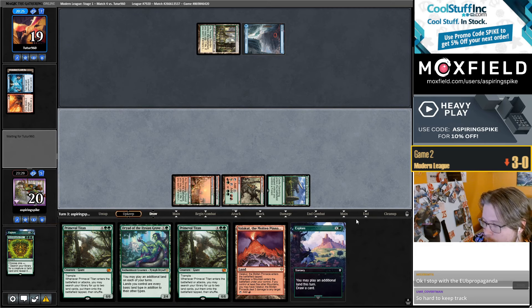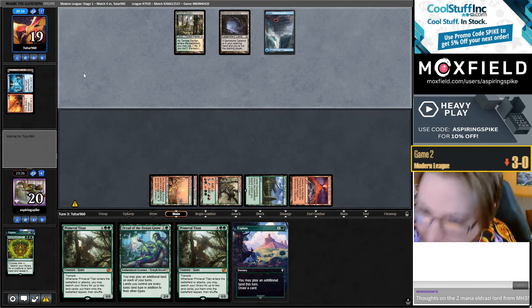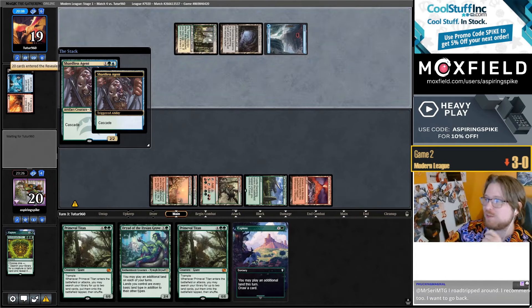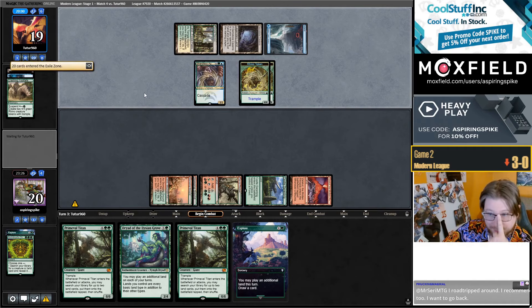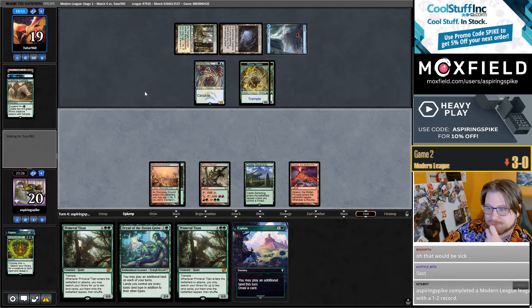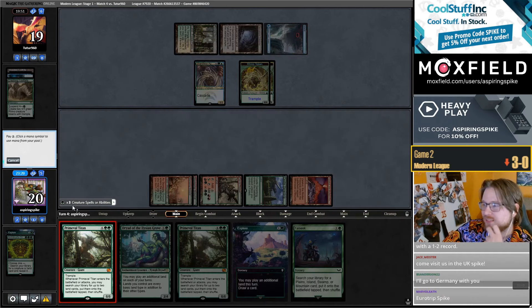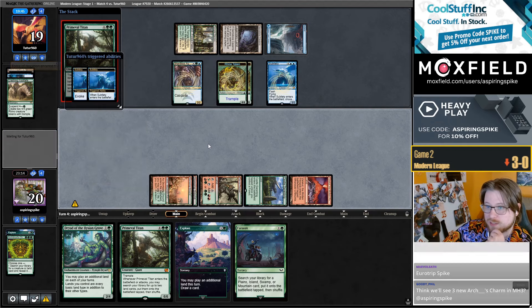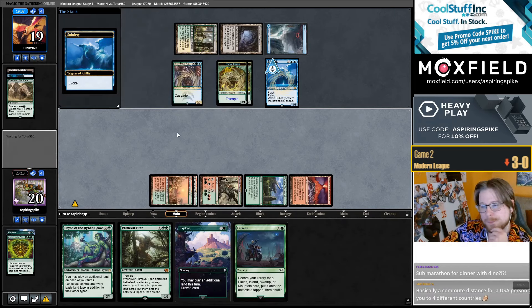What a fun line — the fact that Archdruid's Charm is instant speed is such a big deal. From SM: let's visit Europe — Berlin, rest of Germany, France. I need to ask Dino if I'm in Germany if he will hang out with me. If Dino hangs out with me while I'm in Germany I'm going for sure — I'll go to Amsterdam for sure if I can have lunch with Dino one day. I think we'll see one new Archdruid's Charm in Modern Horizons 3, one's probably a safe bet.